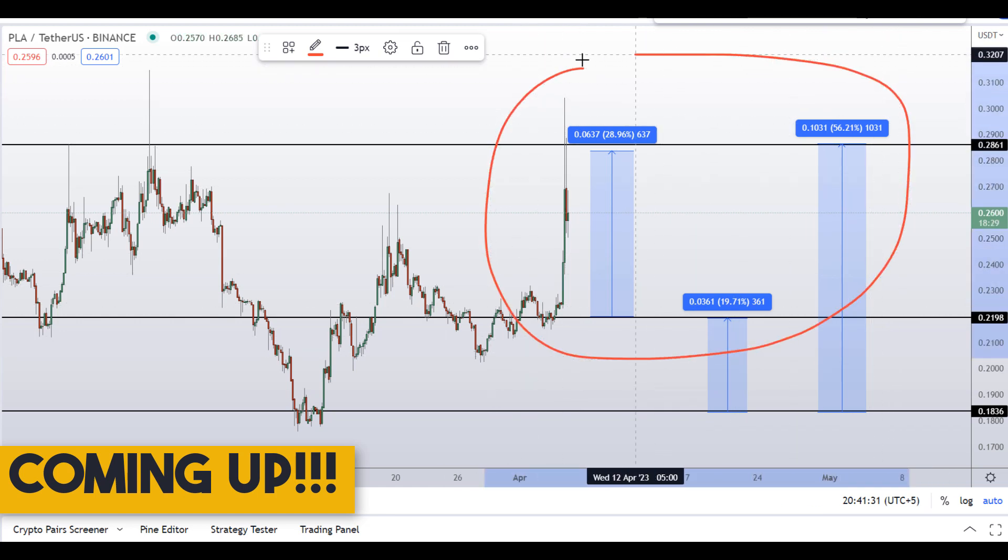On PLA coin, you have 2 RIP scenarios with 3 targets. One could give you around 56% gains.